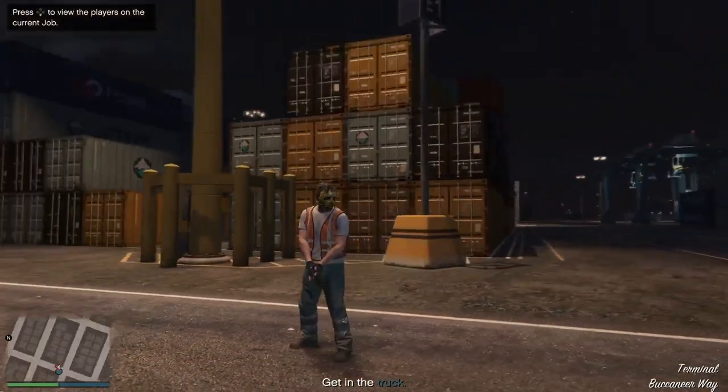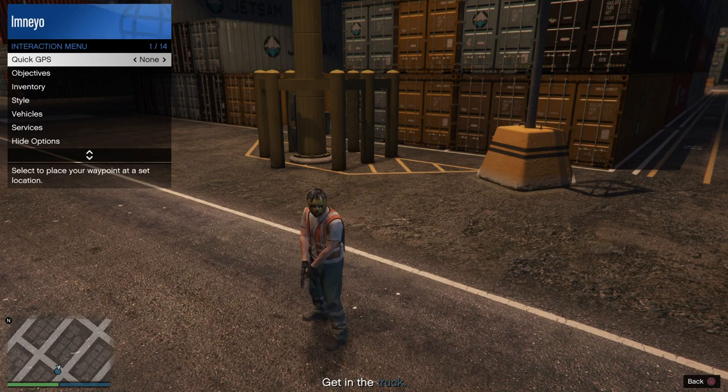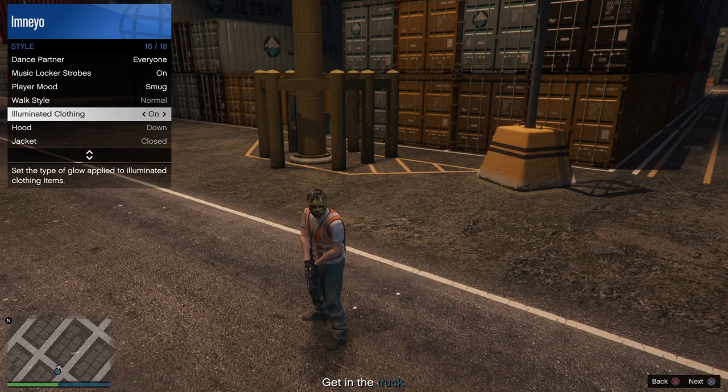Once you have loaded in, get your friend to invite you to a Truck Off, which is on Versus and it is at the bottom. Once you've loaded in, get your friend to change the Versus outfits to Transporters, which does have the trash vest on.